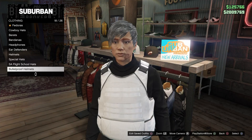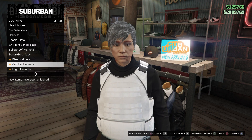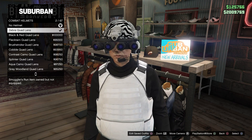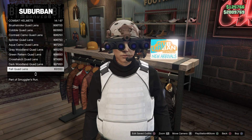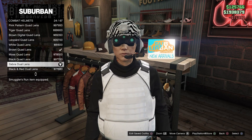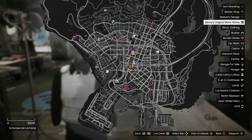Head to the glove section and choose the gloves called White Surgical Gloves. Once you're done with that, head over to the helmet section and go to the combat helmet and purchase the one called Zebra Quad Lens.